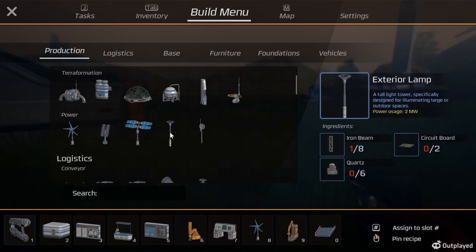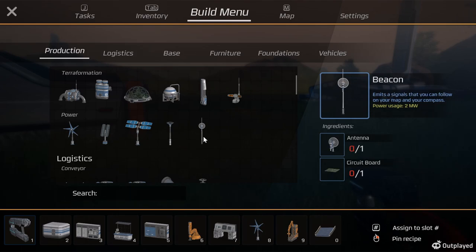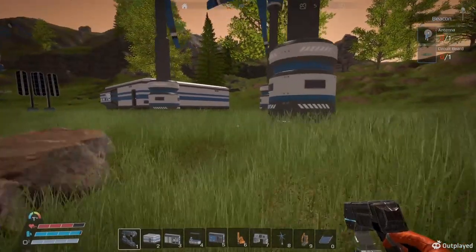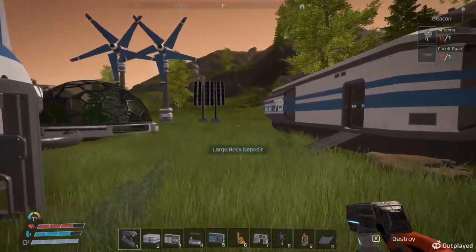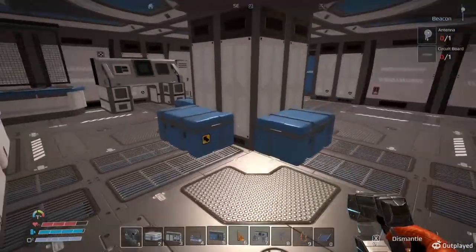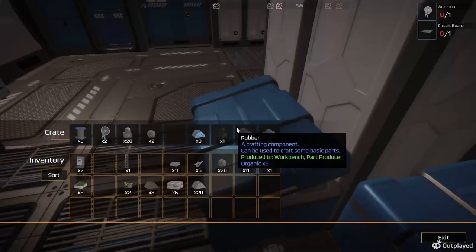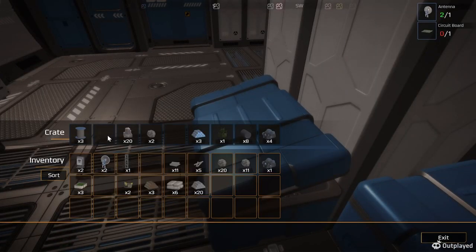What's this thing? A tall light tower - designed to illuminate large areas outdoors. Let's make one of those to give me an idea where my base is. We need an antenna, and I know I built an antenna - there it is, a couple of them.